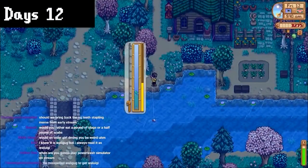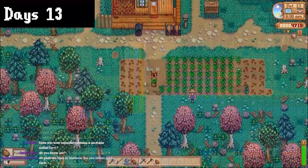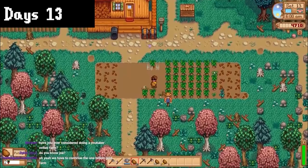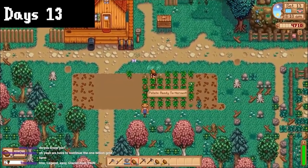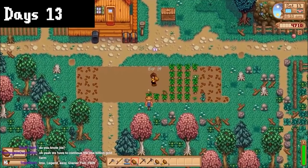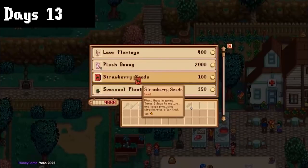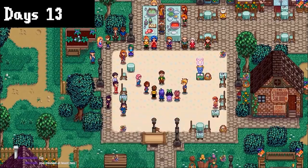I fished all day on day 12 so I could be prepared for the egg festival. On day 13, it was the egg festival and I realized I'd made a fatal mistake — my potatoes were ready, but I couldn't sell them since everything was closed. That meant I basically had $5,000 worth of potatoes that were basically useless. That aside, I went and bought my strawberries, and then won the egg festival.